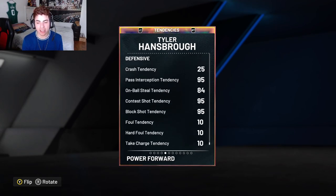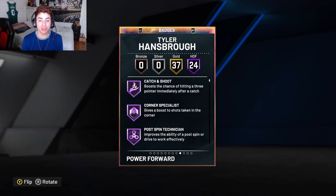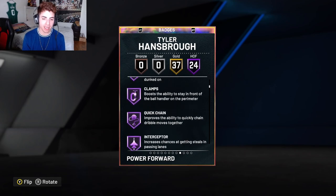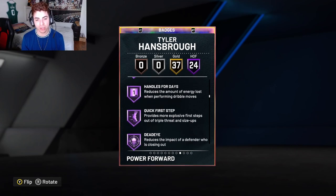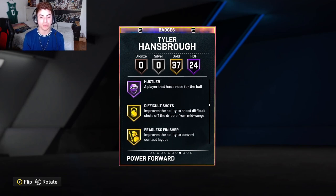The card is pretty good all around. His tendencies include a 95 pass intercept tendency, 84 on-ball seal tendency, 95 shot contest, and 95 shot block. He comes with 24 Hall of Fame badges: Captain, Shoe, Corner Specialist, Spokes, Big Technician, Ankle Breaker, Dimer, Rim Protector, Clamps, Quick Chain, Interceptor, Intimidator, Rebound Chaser, Post Lockdown, Limitless, Bottom Line, Downhill.